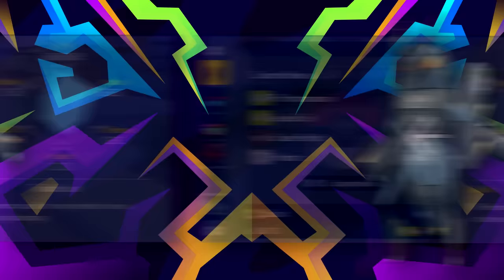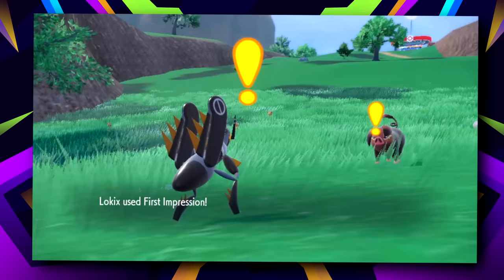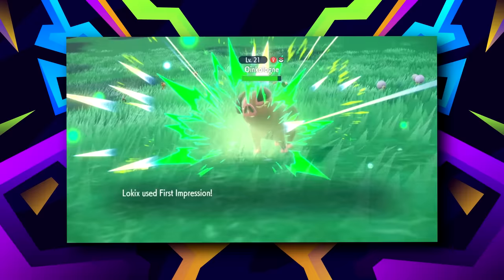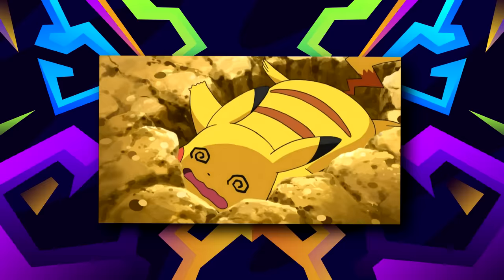Speaking of things that outclass Golisopod and happen to have Tinted Lens, Lokix finds itself at number 7 for every reason you might expect. Banded Terra Bug First Impression from an Adamant Lokix breaks through a lot of things. Knock Off is utterly massive, and attacks like Axe Kick, U-Turn, and Sucker Punch all have their place on a Lokix set. But the game-winning move is coming in, hitting First Impression to revenge kill a weakened mon, switching to sac something, coming back in and hitting First Impression again — a rinse and repeat cycle until you've won the sacrifice war and the game, all thanks to Lokix.